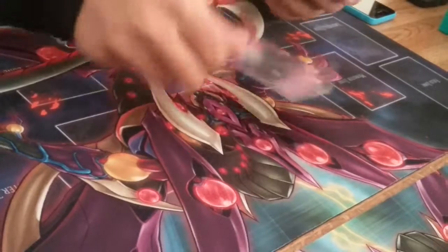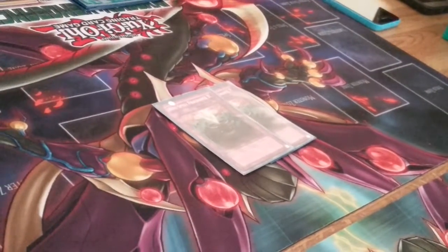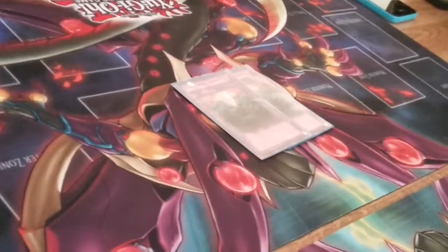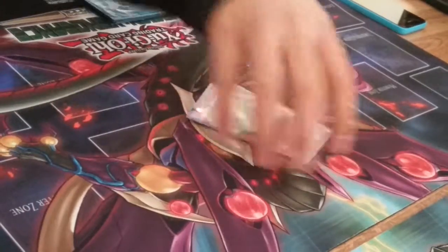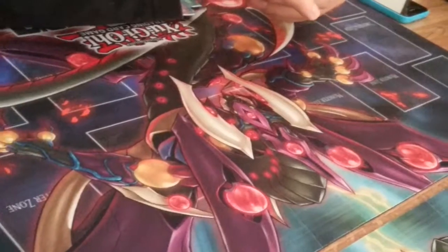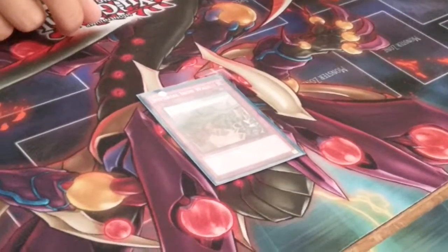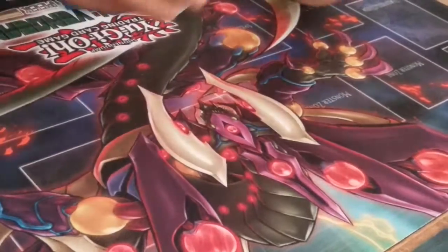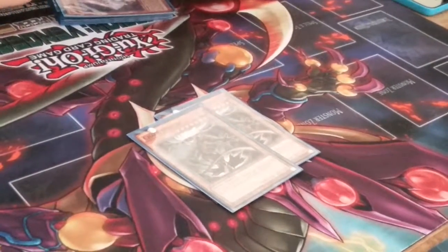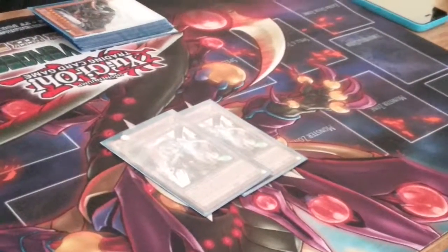The third Twin Twister goes in the side. 2 Anti-Spell Fragrance — I hear a lot of people aren't siding it anymore, but if I set up the right board going first with ABC-Dragon Buster, it doesn't hurt me as much. 2 Karma Cut — for the Blue-Eyes matchup or PK Fire. 1 Imperial Iron Wall — for the mirror match or Blue-Eyes. I sadly only have 1 Ghost Reaper right now, that's why I didn't draw it as much, but I wish I had. 2 Chaos Hunter — just to stop the mirror match, stop the banishing. If you summon it when they summon Tsukuyomi, you're cold. 2 Ghost Ogre & Snow Rabbit — just to stop anything.